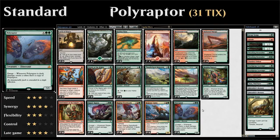Hello and welcome to another episode of Wacky Wednesday, a weekly series where we explore wacky deck ideas in both Standard and Modern. This week we're taking a look at Polyraptor in Standard. This is a red-green deck built around the 8-mana mythic dinosaur from Rivals of Ixalan, which is a 5/5 with Enrage that says: whenever Polyraptor is dealt damage, create a token that's a copy of Polyraptor.